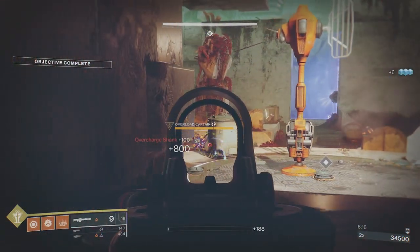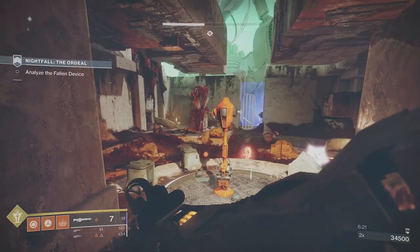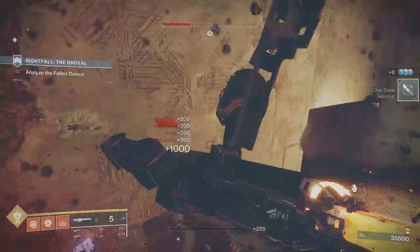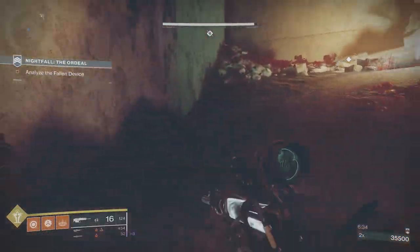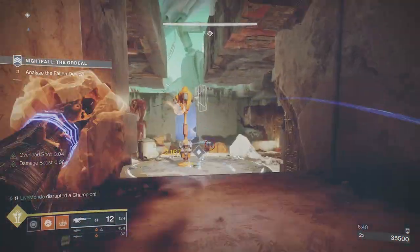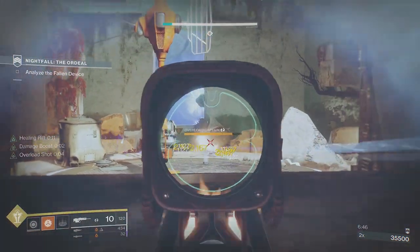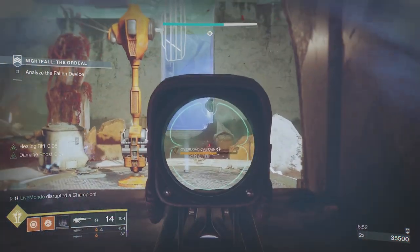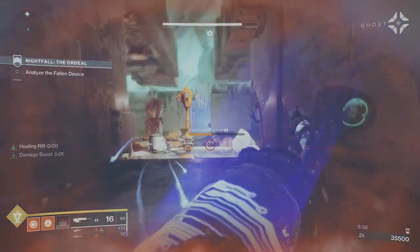I want to create a Warmind cell but the champion kept standing in front of it so I couldn't get the shot. I'm jumping down to get this last heavy brick. There are two Overloads here — we're going to finish one to get heavy ammo, kill the other, and remember to use your rift and head-glitch this spot. The scout rifle damage is really good up here.